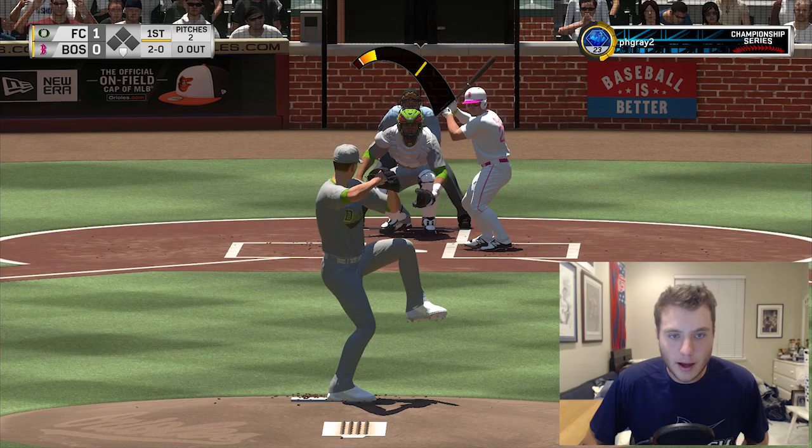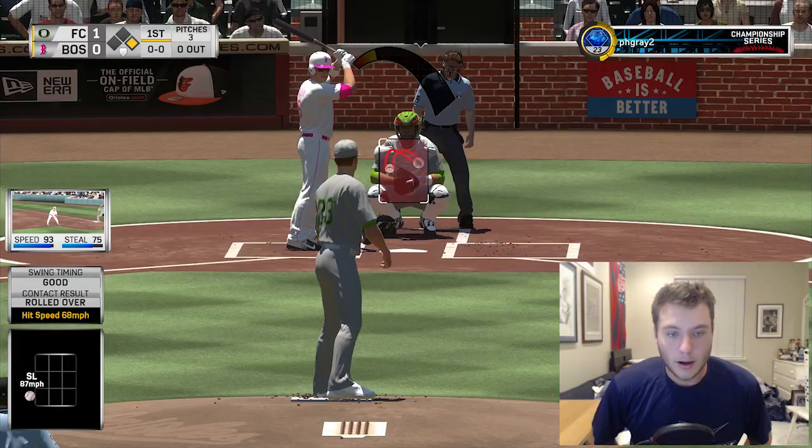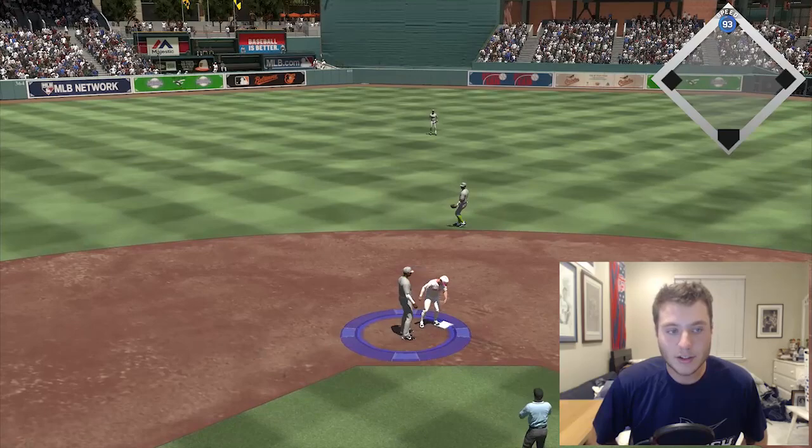Falling behind someone like Jose Altuve probably not the best idea considering how much speed he has. We're gonna have to get rid of it. DD waited back on it - dang it, you've got to charge that. We kind of get screwed over a little bit. He is stealing on the first pitch - I was not expecting that. Just like that he has a runner in scoring position.